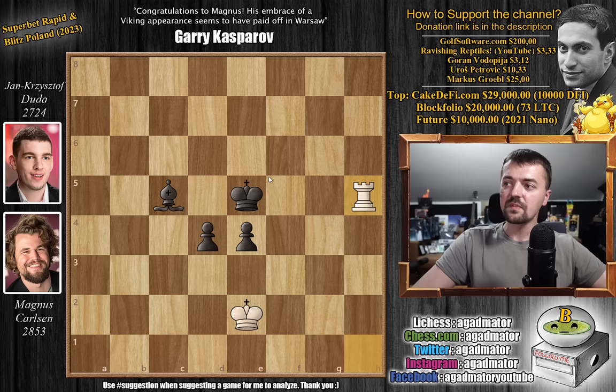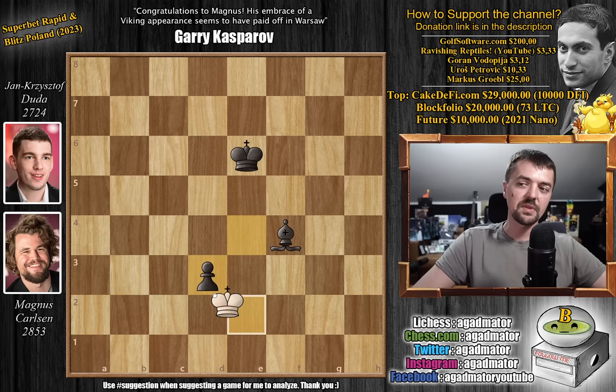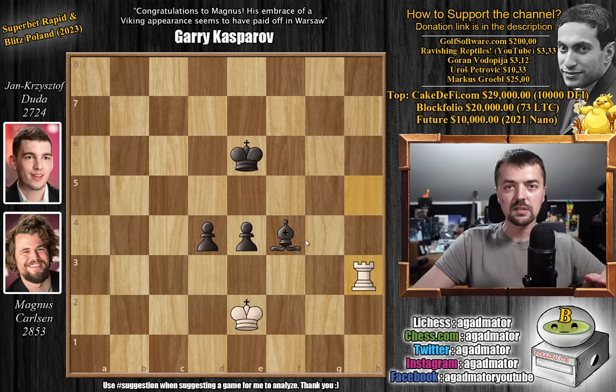Pawn to d4. Rook to h5 with check, king to d6, and now rook to f5. We have bishop to b4, rook to h5, king to e6, and now rook to b5. So first you have to get a perfect setup on how to advance that pawn. But if Magnus doesn't allow it and plays precisely, Duda will not be able to do it. So here rook to h3 does just that. Now while you can advance this pawn to d3 with check, he will just give up the rook — and that's it. Now it's a draw by insufficient material.